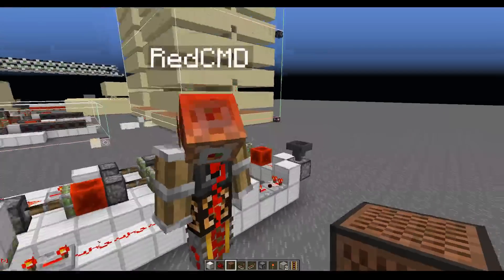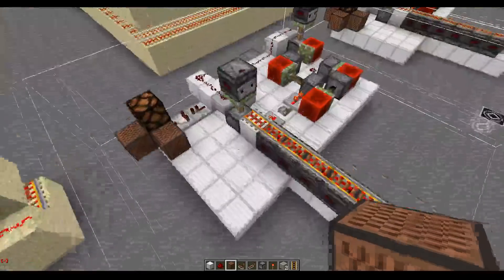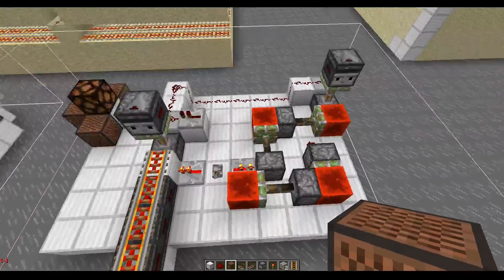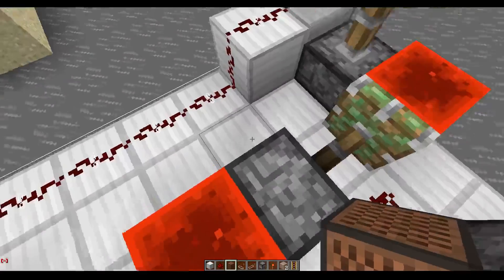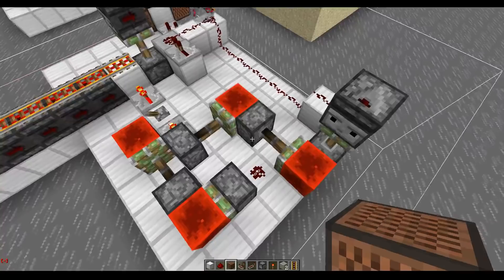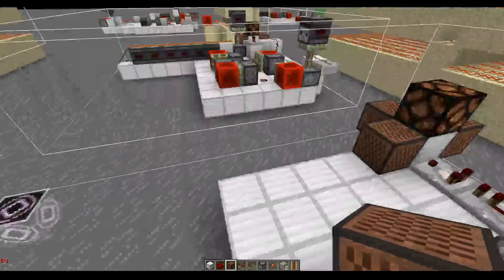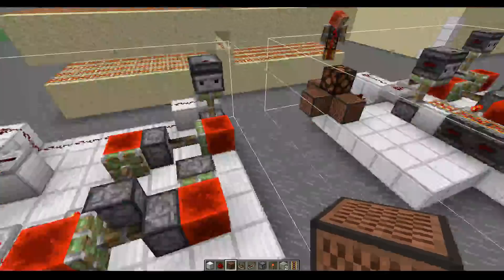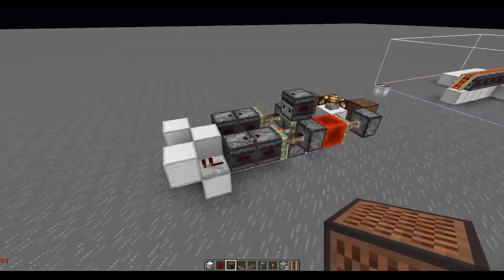This is an idea that Red had about the observers in this fashion. Previously we had this bulky setup where we were comparing two clocks. Pistons aren't affected by tile ticks, so we were using them as a reference base. This clock over here is never going to desync, but this one desyncs. Because observers tick every other tick, we had to have two of them and realized why not just use a much simpler design with two observers.